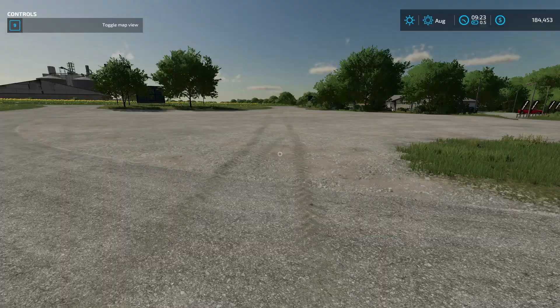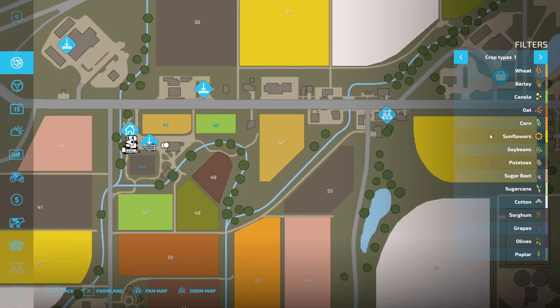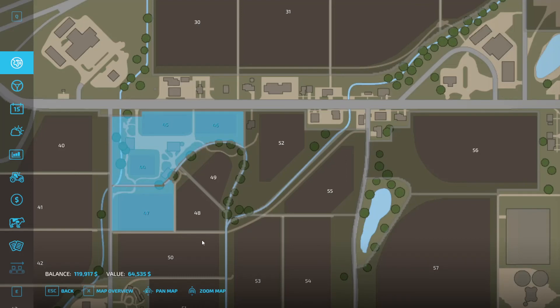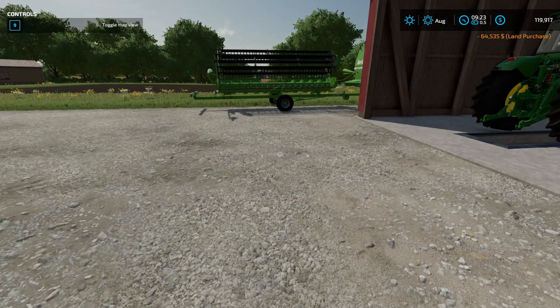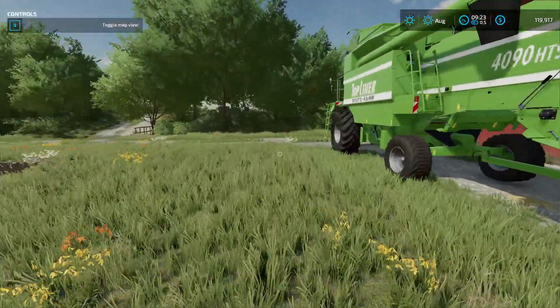Let's tab back to our farm and open the menu. Rather than waiting, we're going to go ahead and buy field 47. Press the X key, highlight field 47, and hit space to buy it. Do we want to buy it? Yes. So we're now the proud owners of a field — it happens to be a field with canola in it — so let's go ahead and start harvesting it rather than wait.